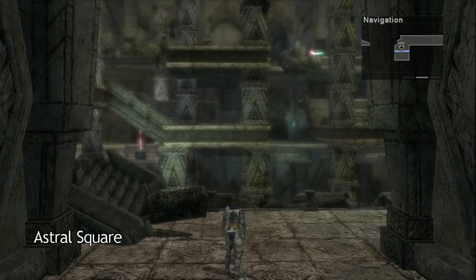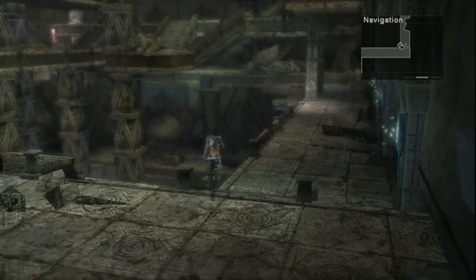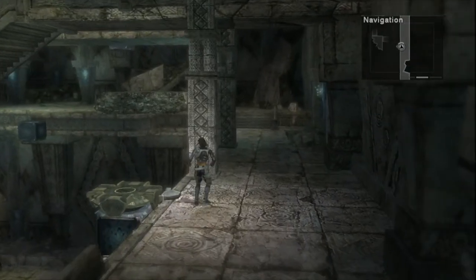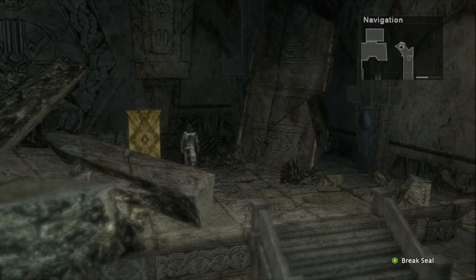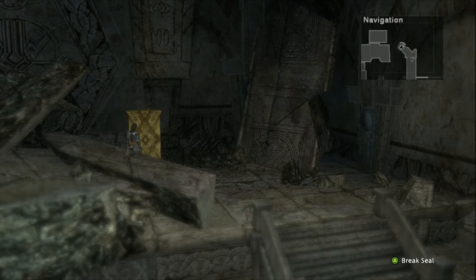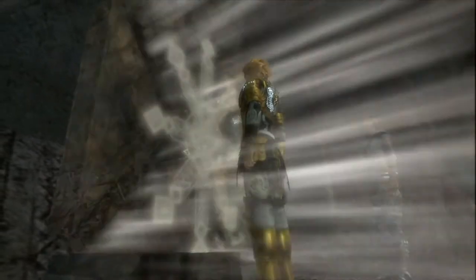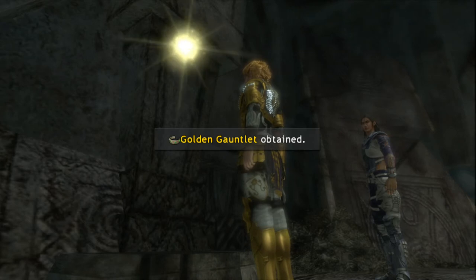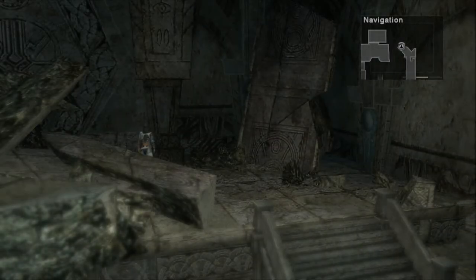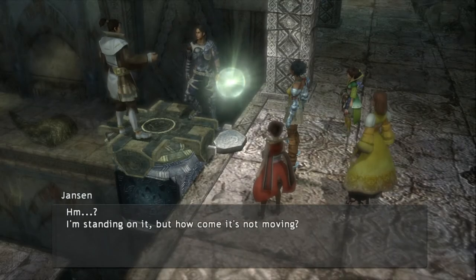We are now at the Astral Square. Once inside the ruins, follow the path to the east and then north. Pass the platform for now and head to the northeast corner to find a Royal Seal hidden behind some debris. Break this Royal Seal — for breaking it we get the Golden Gauntlet, which is Auto Shield, a pretty good accessory. After that, backtrack to the platform we passed up earlier and ride it for a scene.